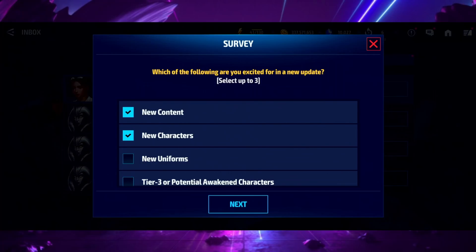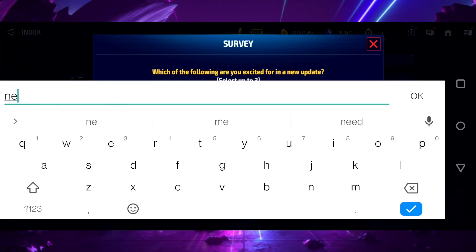Which of the following are you excited for in a new update? New content - at this point we have over 240 characters and with uniforms changing genders and playstyles it feels like over 300. For me it's new content, and a few new characters like Omega Red, Havoc, and Polaris that I'm really looking forward to. New content should be number one. I'm also going to put new giant boss raids and world boss legend, hopefully they understand what that means.